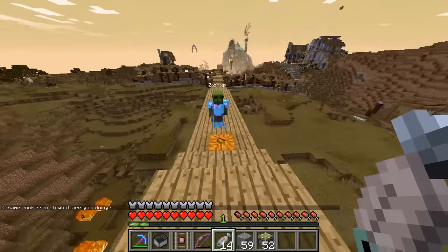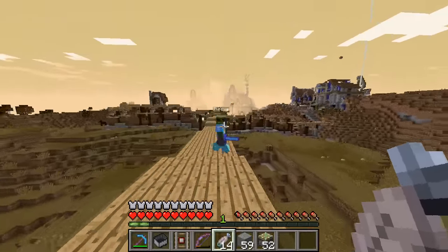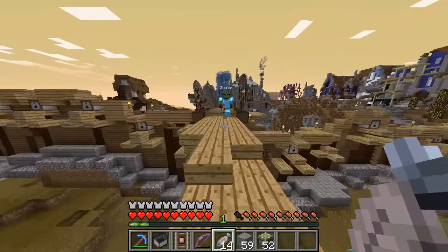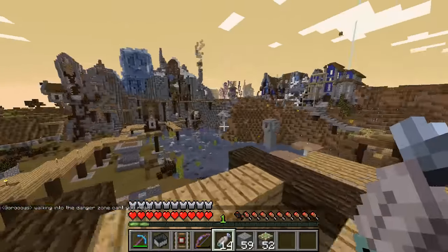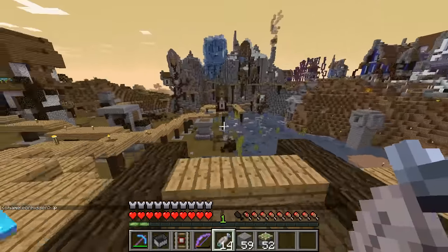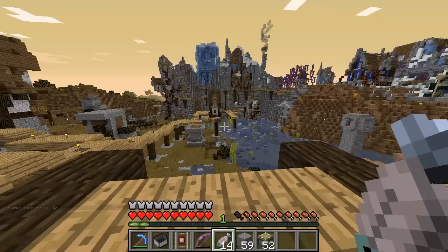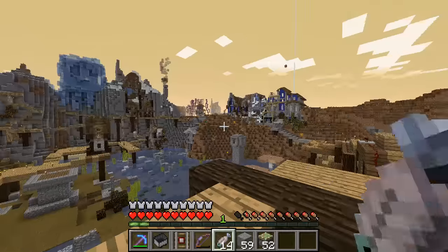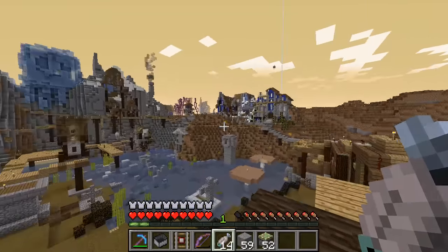I might need your help around this base because I'm working on one or two things that would really use your steampunk knowledge. You're way better at steampunk things than I am, even the purely decorative stuff. I don't necessarily have a pure steampunk style, but I like the colors of blocks that go with the steampunk theme. The town has more blues and light hues here - blue plus white.